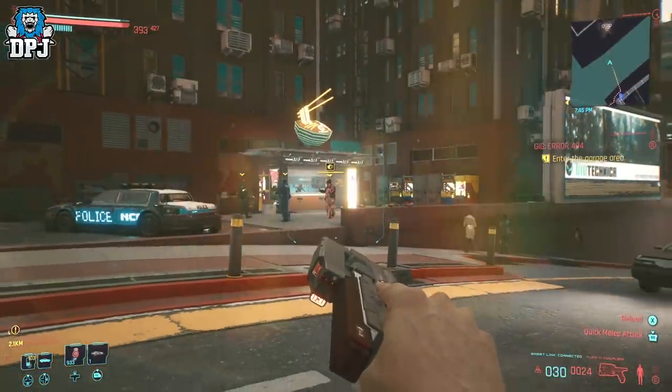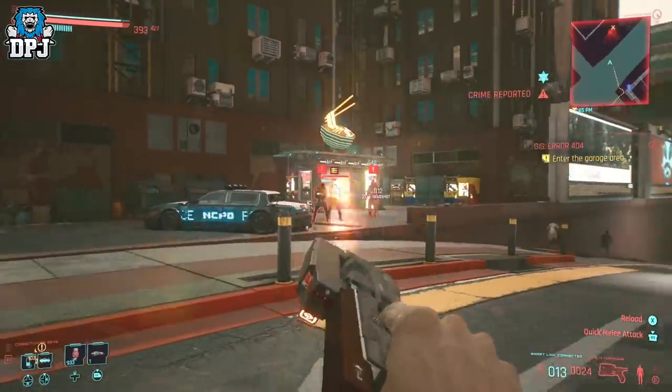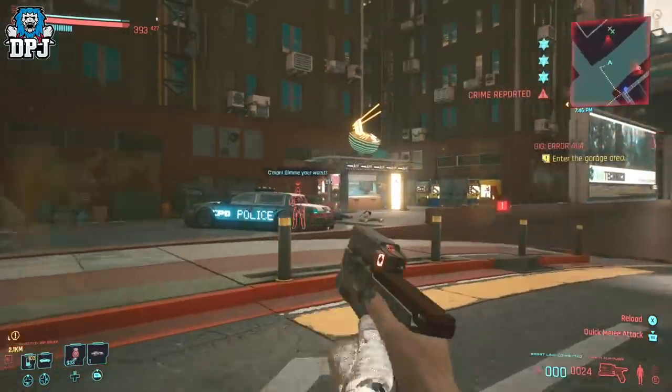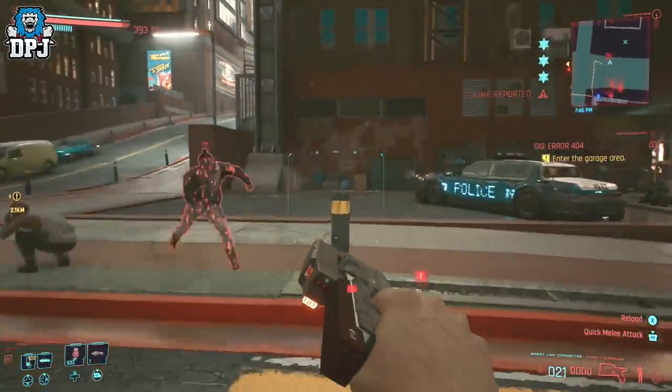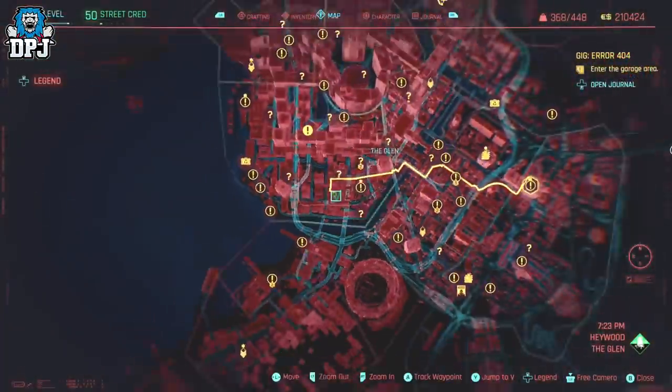Next up guys we have the HJ-KE 11 Yukimura, which is a smart pistol, and let me tell you this thing is quite a little beast. You have to take down a gang for it, but it is again nothing too difficult. You can see the location on screen now.